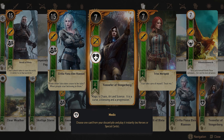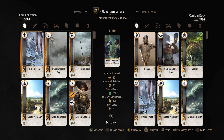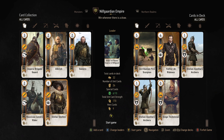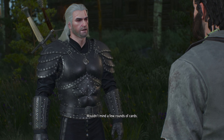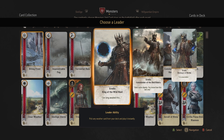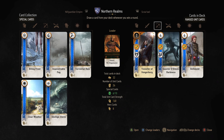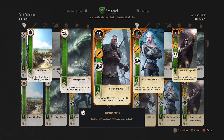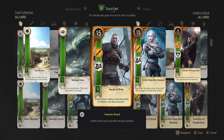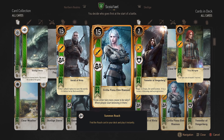Additionally, there are cards that allow you to resurrect a card from your graveyard and play it again. When considering what to put in your deck, my recommendation is to try to achieve balance. You never know what your opponent will bring, so include a couple of weather-related cards and a leader ability you think is fairly powerful. Make sure you have a balance of close combat, range, and siege. As you grow your collection, it's beneficial to have strong hero cards or multiplier cards that boost the strength of other units.